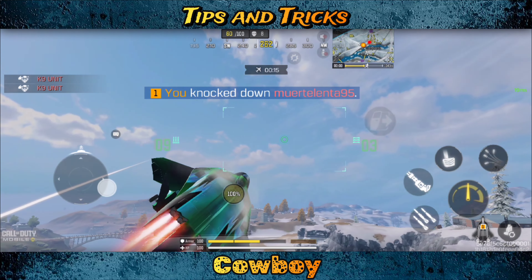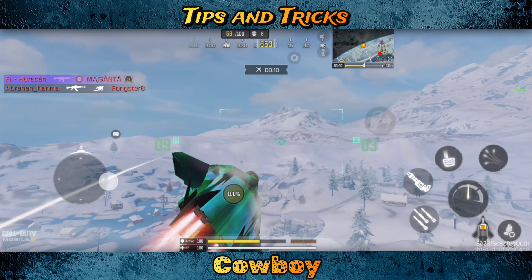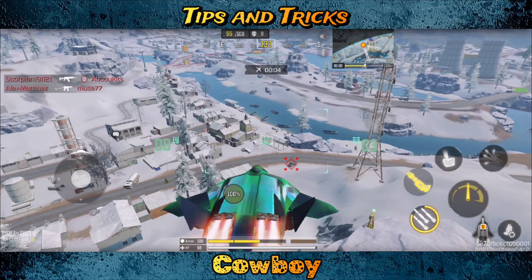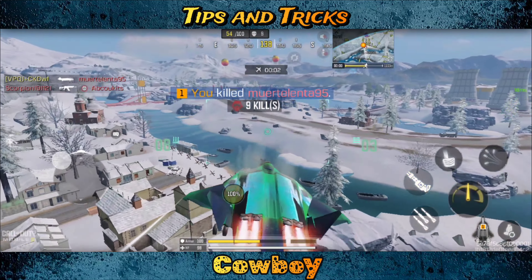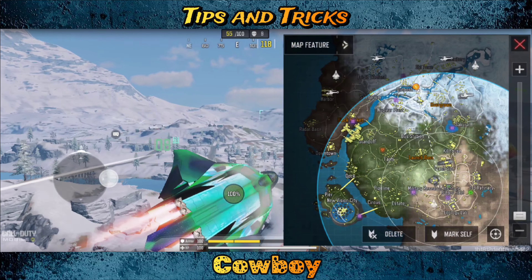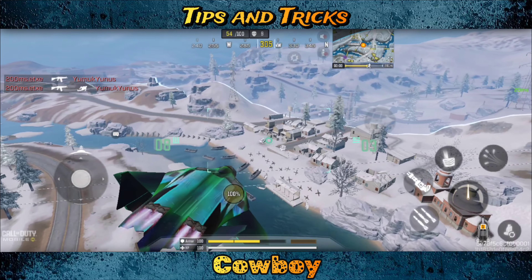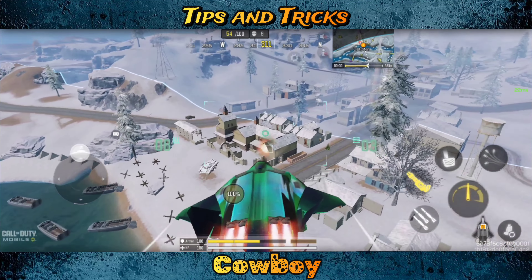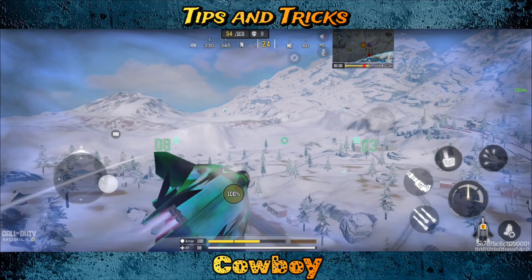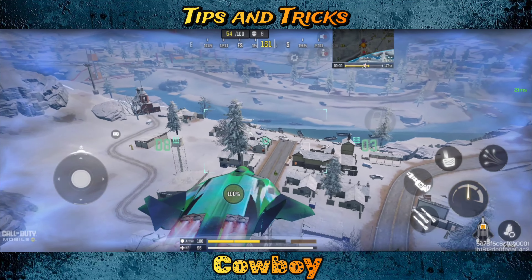We got the initial down. Coming in from the correct angle is extremely important in the air because if you come in at the wrong angle where a building, tree, or some obstacle is in your way, you're not going to get that down. They'll use the cover to their advantage. That's especially important when you start getting good enough to shoot through windows.